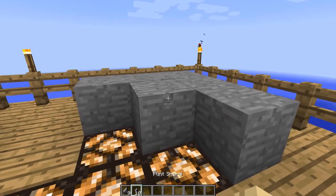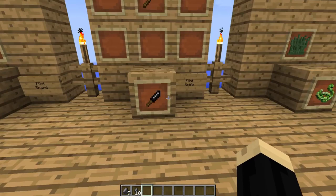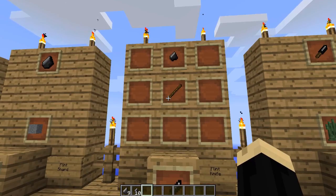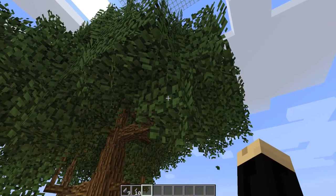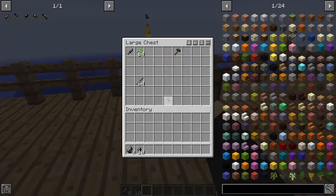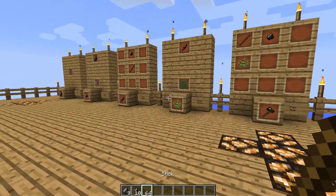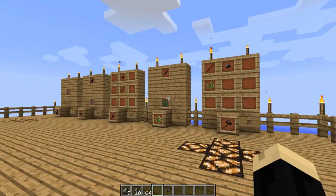Once you've got some flint shards, the next step is to make a flint knife in your crafting grid. A flint knife requires one of those flint shards and a stick. To get sticks without wood, the easiest route is to break leaves on a tree — eventually a stick will fall. Then in your crafting grid, use a stick and one flint shard and that gives you a flint knife.